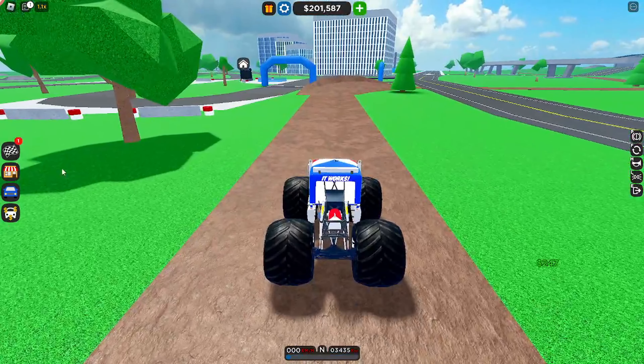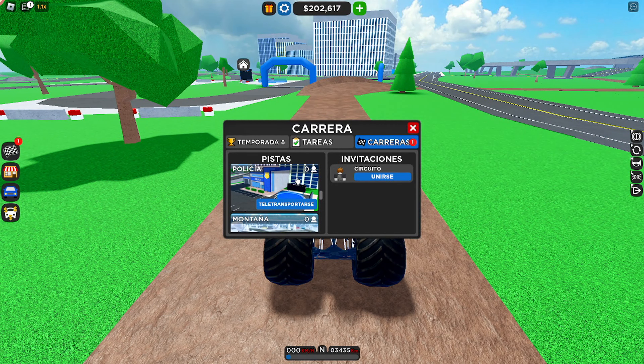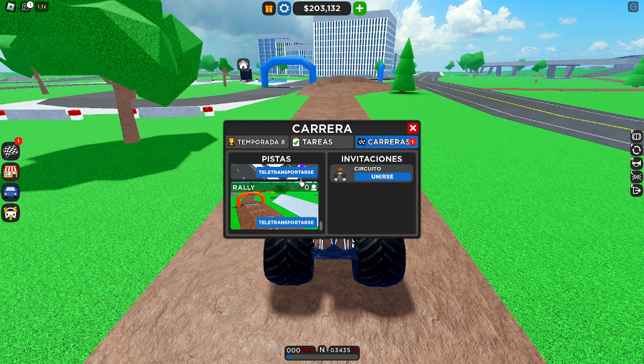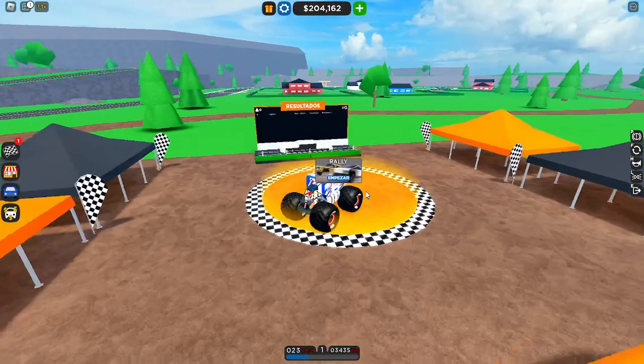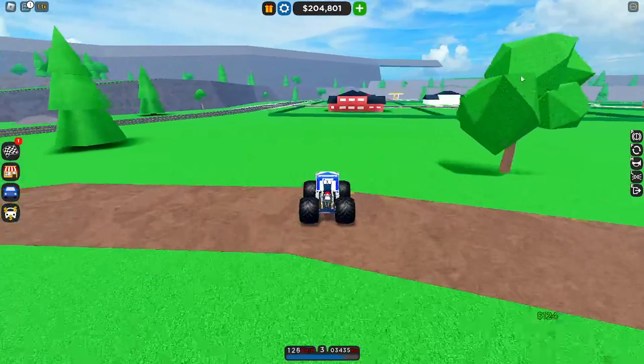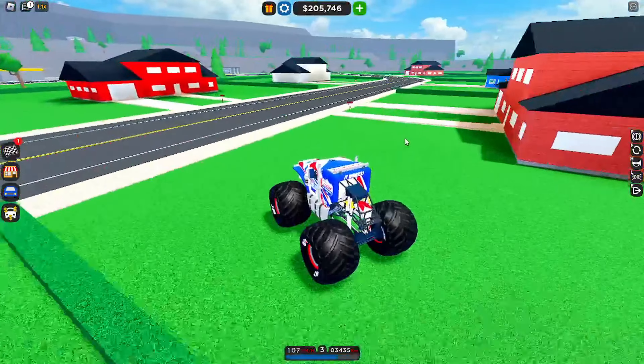When we have our monster truck prepared and ready to go we will select the following. Here we will have to go to the area of houses and spawn the one we have.